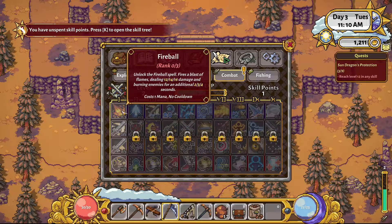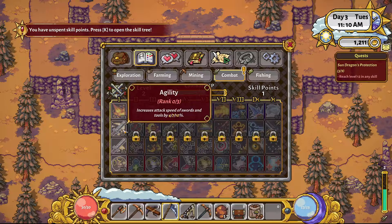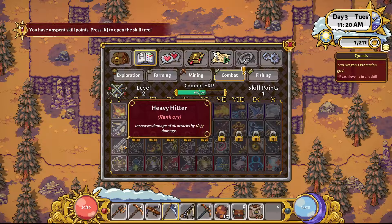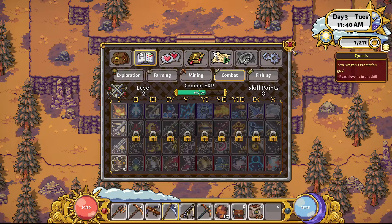Fireball is fun - deals damage and burns enemies, with no cooldown. Agility increases the attack speed of swords. Heavy hitter increases damage of all attacks. Extra plating increases your armor. I think I'll go with that - I feel like early on, things hit us kind of hard. I haven't done a lot of combat in the game. Yeah, we're going to go with extra plating. It should help a bit.